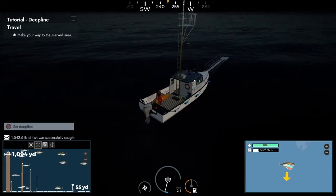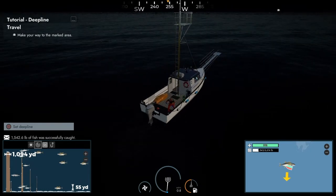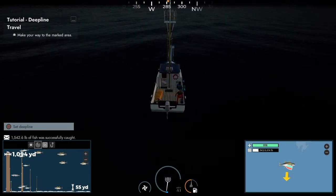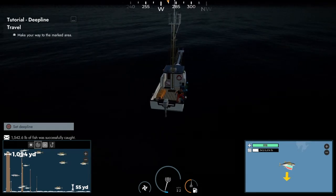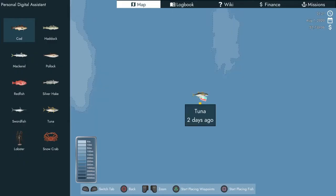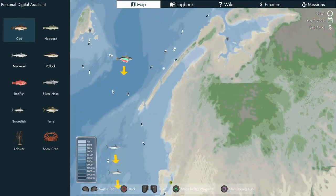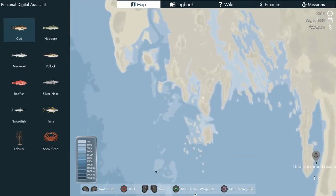We aim at the blue and hit the R2 trigger — we got a tuna! The animations with the tuna are really weird, but he's pulling the line in as I get the fish. There we go — that's three tuna we caught: one thousand five hundred and forty-two point six pounds worth of fish. Fantastic!